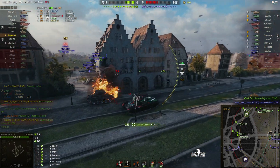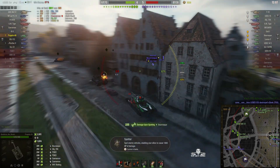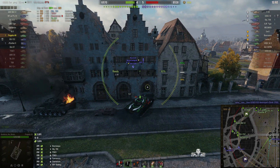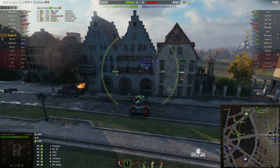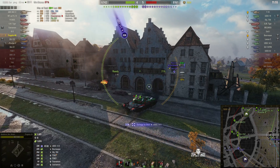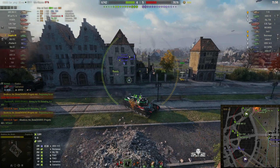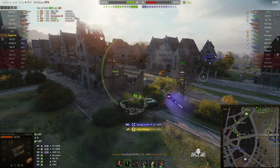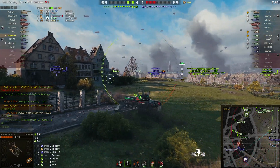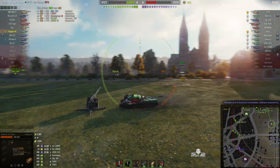The T-69 goes down in front of her — it was the Udes. The Brask is a one-shot. She thinks about going around the corner but the 704 might spot her. She takes a round from the Udes, tries the other side, and takes a big round from the SU-130 PM — hit in the fuel tanks. That is really bad news because now she's down to less than a third of her health, so she has to pull back with no support up there.